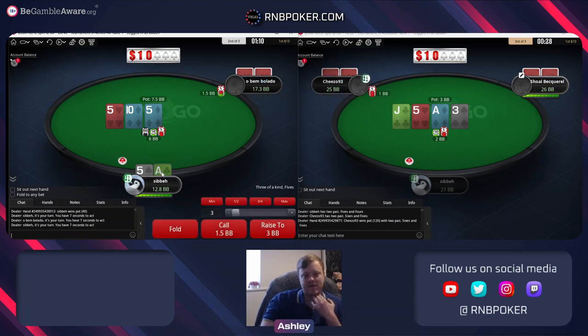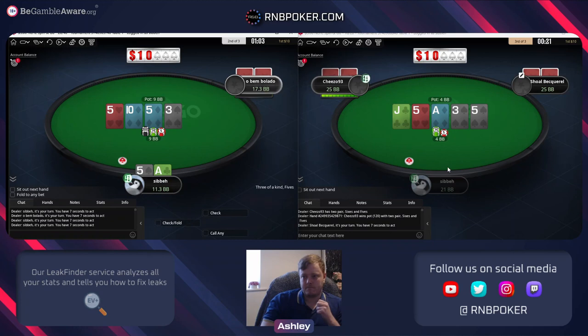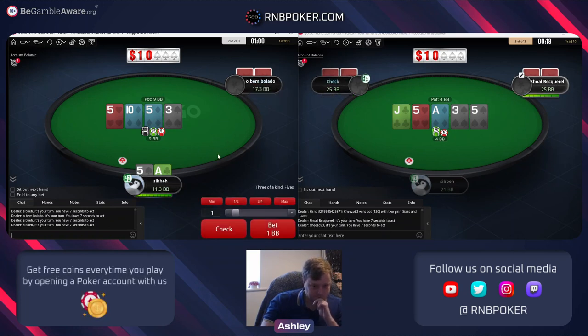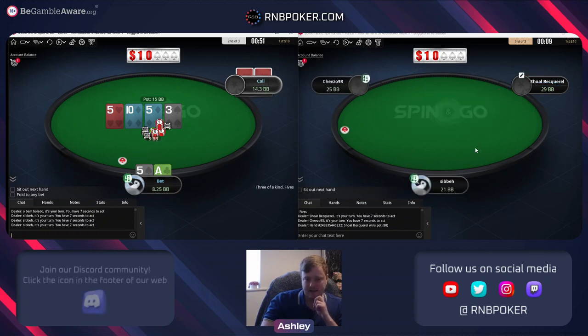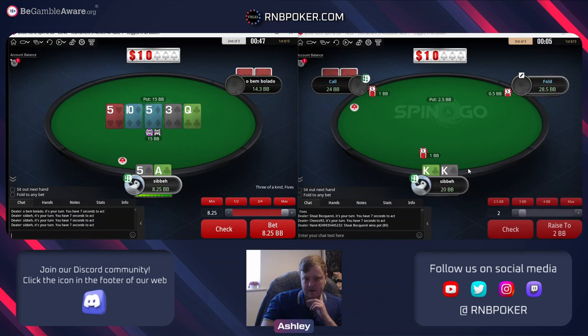I'll just call, especially when we have the ace. A very quick check. I guess we can still bet just small - giving him a chance to call then with like king jack, king queen type hands - and obviously going all in on the river.